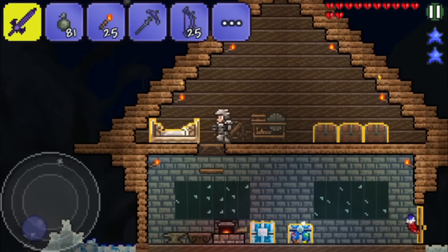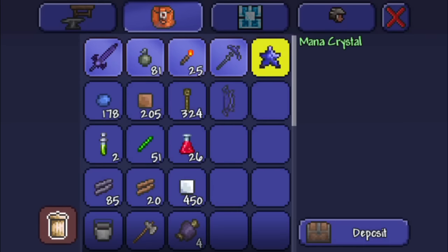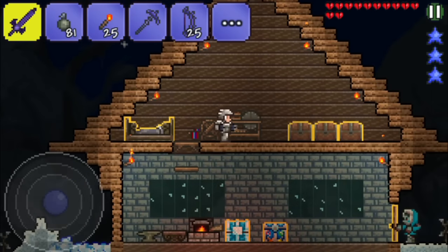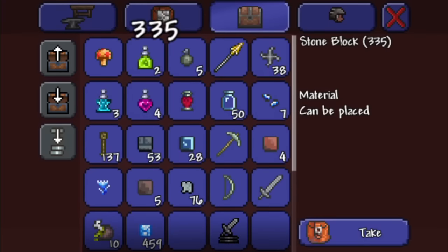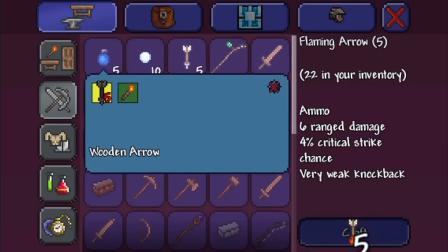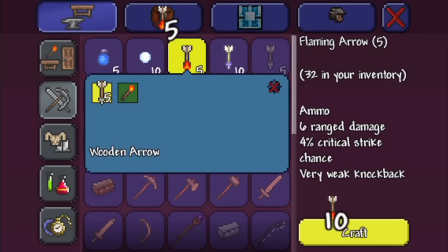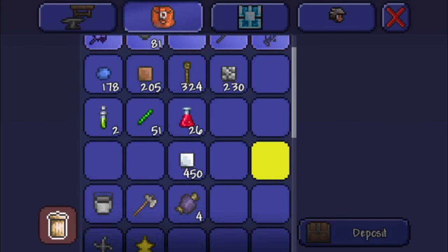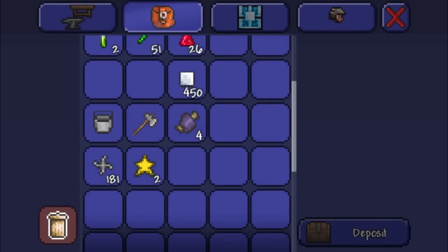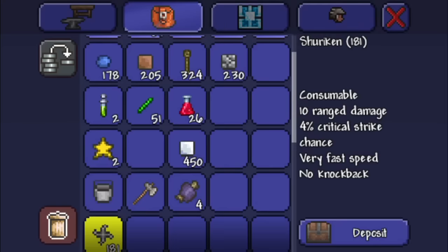Now I just want to craft a new mana crystal to get some more mana. I also want to make some arrows — I don't have that much wood but let's give it a go. All right, and let's convert those to some flaming ones. I don't really need the Jester's Arrow, so that's fine.